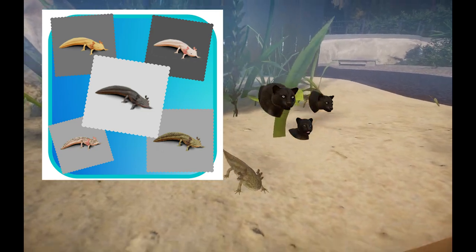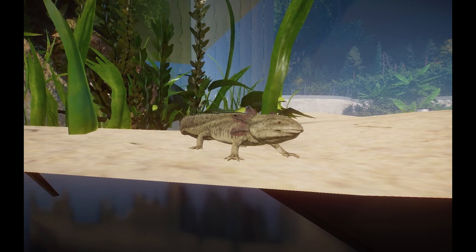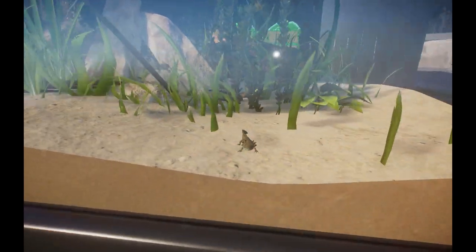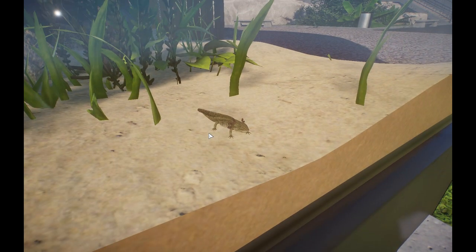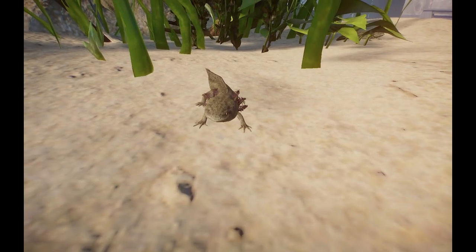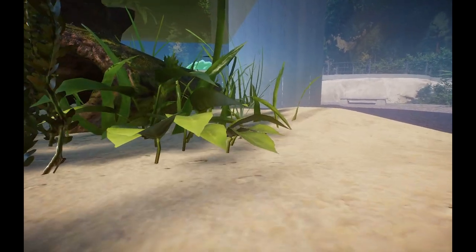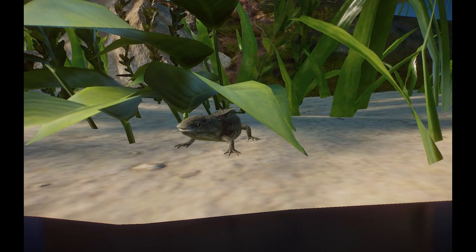These guys are really freaking adorable — easily one of my favorite exhibit animals that Frontier has released so far. Their skill for exhibit animals just gets better and better. It's super awesome to see that they poured in all the love and animations into these guys. Hopefully while we're watching him, he does his little yawn — they do have a little special animation where they do their little Axolotl yawn, and it's the cutest thing in the world.